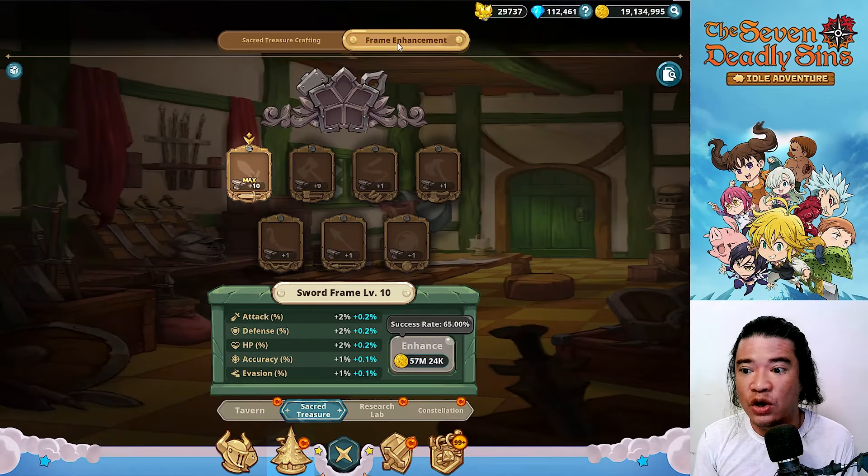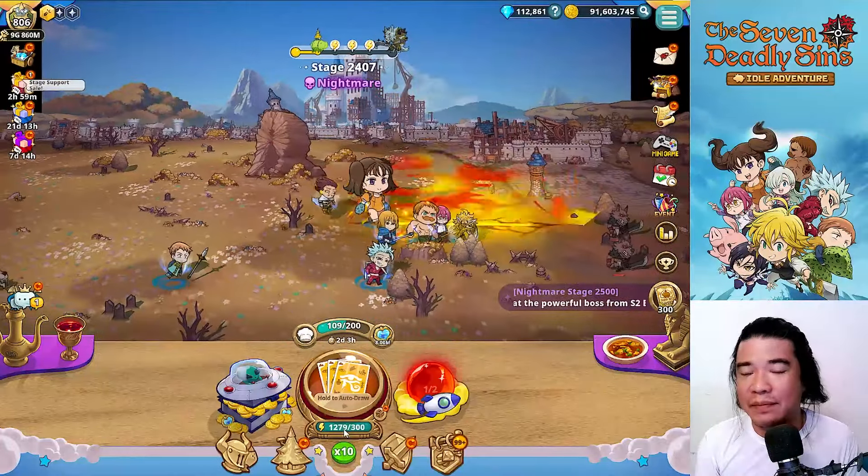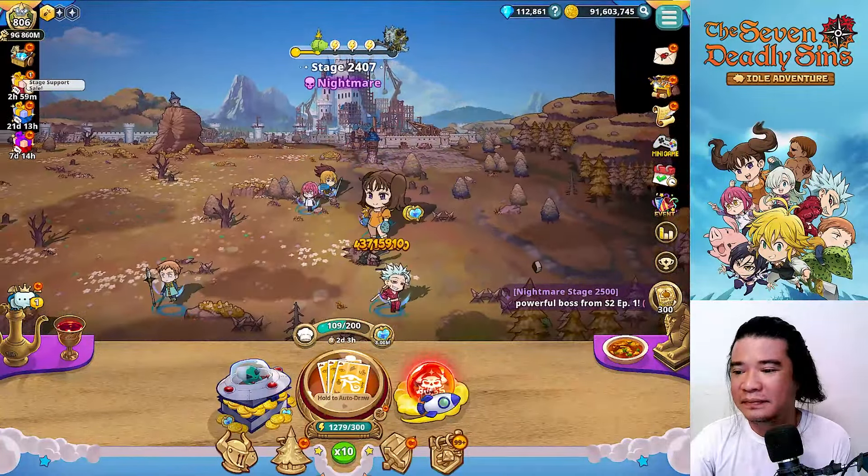Let's try the nightmare stage at 2407 and see if we can defeat it. Currently we have only a 5 percent attack increase and we need all the buffs to proceed and defeat these stages. I have about 1,200 draw power and I'll be pulling some buffs later. I think we can defeat this with complete buffs.